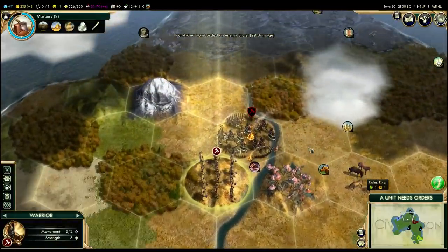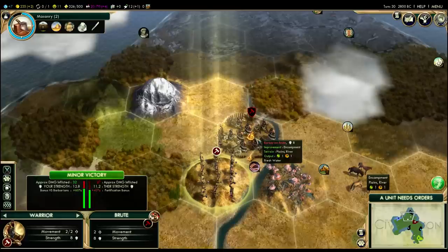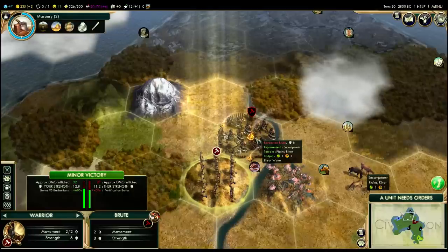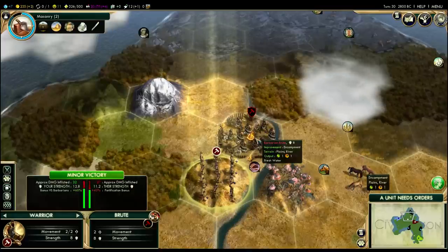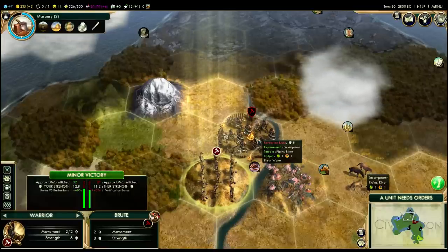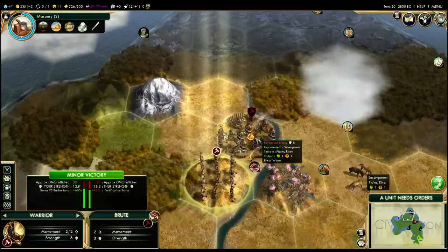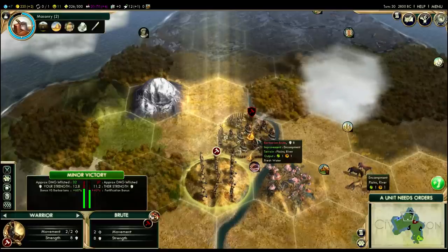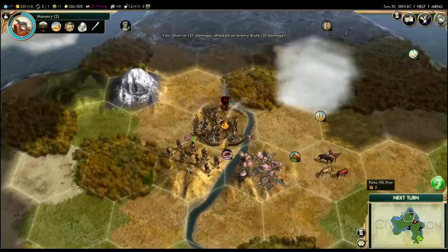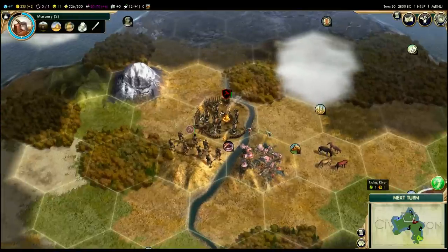Our warrior up north has finally reached the barbarian encampment. If we mouse over, our effective strength is 12.8 — that's the eight regular strength of a warrior plus our 60% bonus versus barbarians on Chieftain difficulty. On the other side, the brute has a base strength of eight with a 40% fortification bonus, but it's on flat land so no terrain improvement — our strength is relatively equal, with a tiny edge. All units have 100 hit points, so we expect to do about 32 damage while receiving about 27 back. Also note that attacking across a river is really bad because you give the defender a huge bonus there as well.